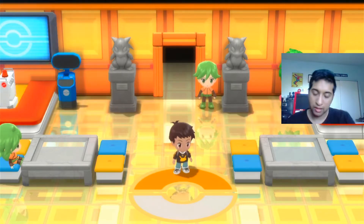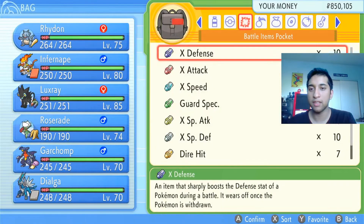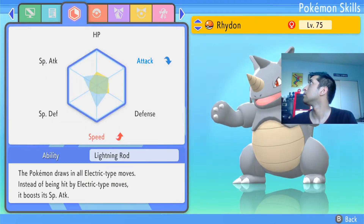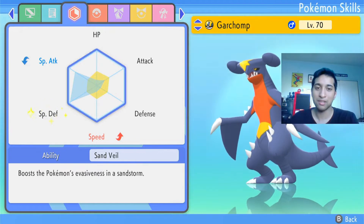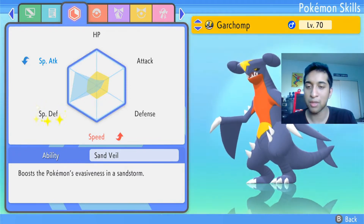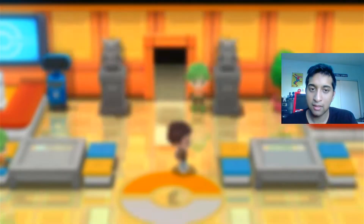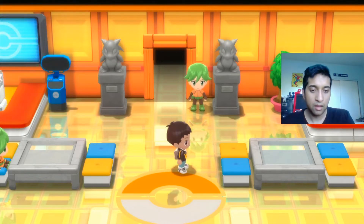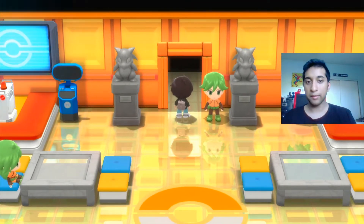Did a lot of grinding off-camera, getting things up. I didn't really do EV training because all their EVs are maxed out — I think it's because of fighting Mr. Mime and Jerapaleo in the underground — that's how I got XP to level them up. Last time everyone was minimum level 60; now everyone's minimum level 70. Cynthia's highest Pokemon is Garchomp at level 66, so our level is going to be higher. Attempt 2 of the Elite Four begins right now.